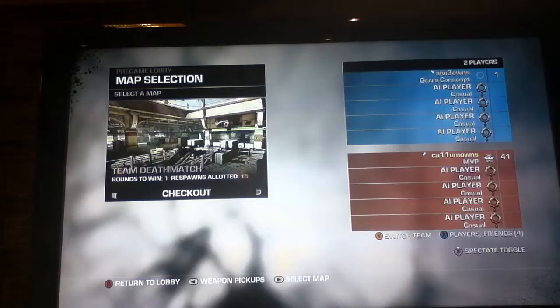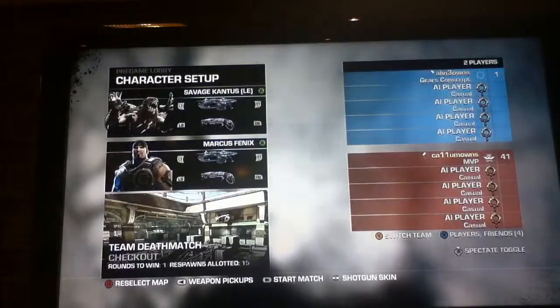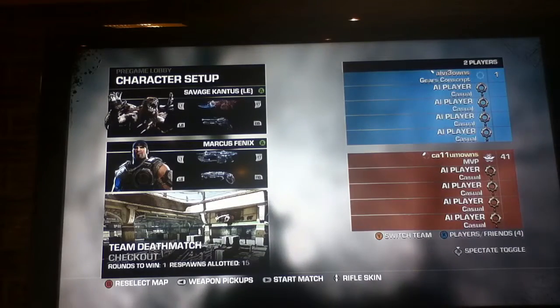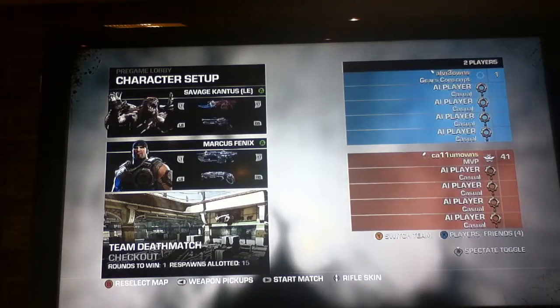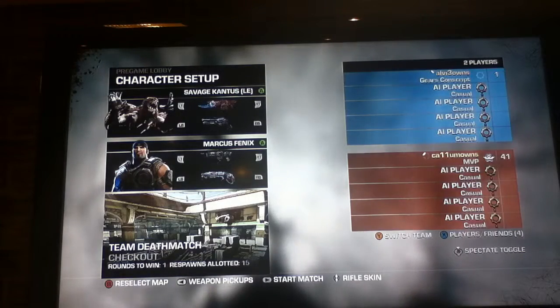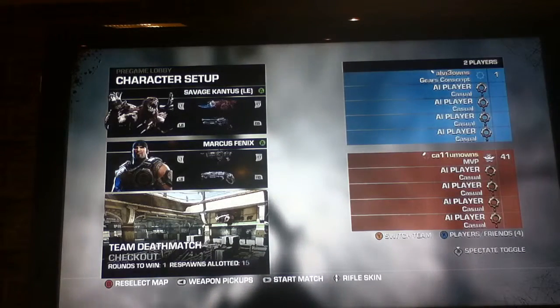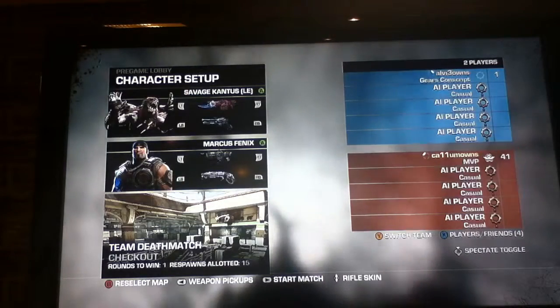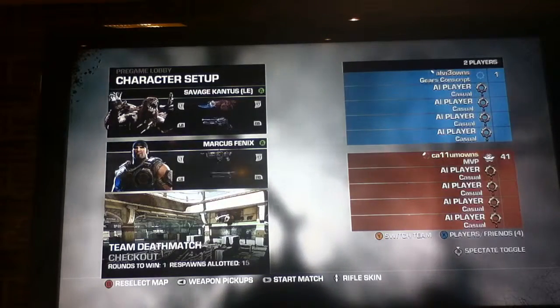Check out the smallest map in the whole game. Select map. Now you pick your weapons — you press left trigger and right trigger to pick your assault rifles, and left bumper and right bumper to pick your shotguns. That's a sawed-off gnasher, that's a gnasher. I like the gnasher.